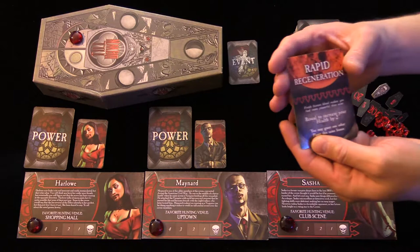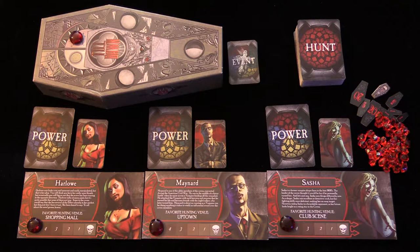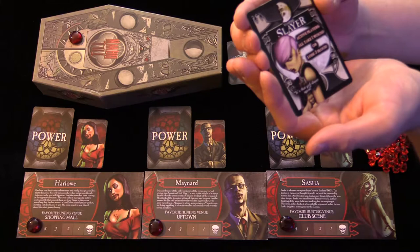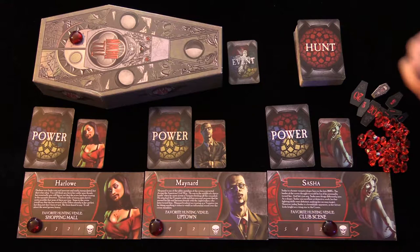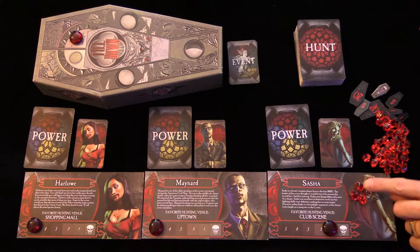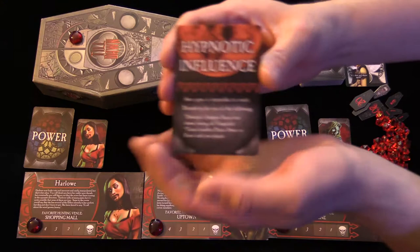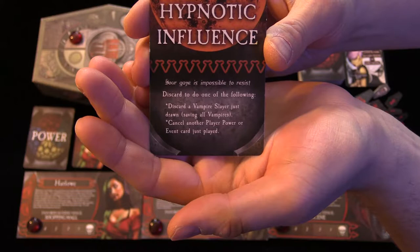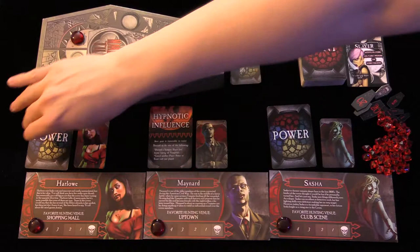Each vampire has a different ability. For example, rapid regeneration lets you reveal to increase your health by two. Slayers will come up as you play and can damage you — the active player takes one wound or loses three blood cubes. So if the active player is down to one health, they can lose three blood cubes instead of dying to keep going. There's also player interaction — hypnotic influence lets you discard it to make a vampire slayer go away, helping everybody, or you can cancel another player's power to help or hurt them.